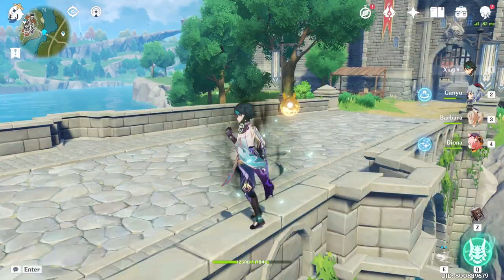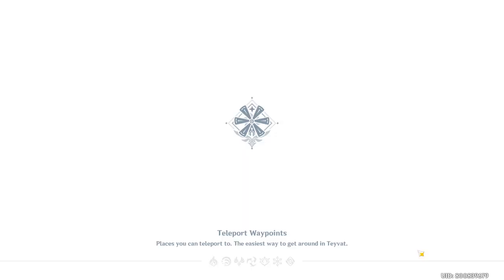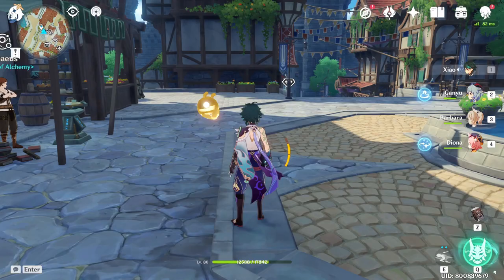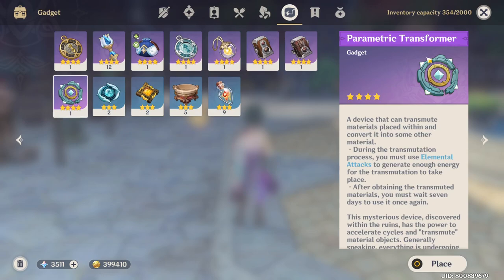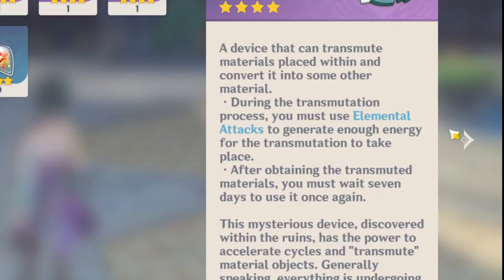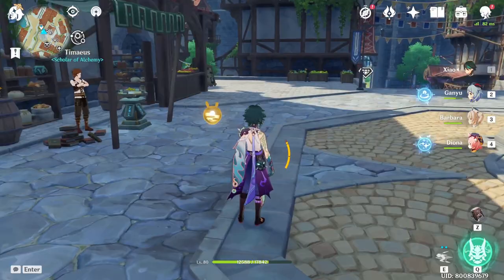Hey, what is up guys, GuitarRock here, welcome back to another Genshin Impact video. Today I'm going to show you the new feature in patch 1.3 — a quest you can do to get an item called the Parametric Transformer. It's a device that can transmute materials placed within it and convert them into other materials. During transmutation you must use elemental attacks, and after obtaining the transmuted materials you must wait seven days to use it again, so you can do this every single week.